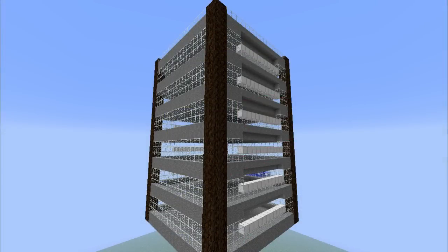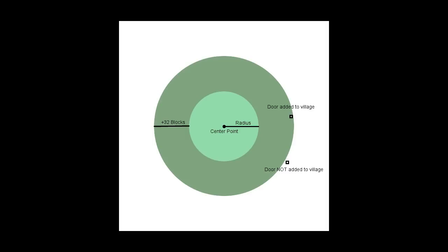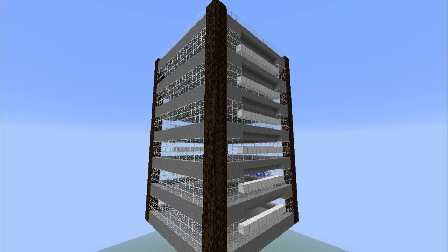Once a villager discovers a new valid door, it will first try to add it to each of the existing loaded villages in the area. For a door to be added to an existing village, the distance between it and the center point of that village must be within the radius of that village plus 32. So if a village has a radius of 32, a door placed 64 blocks away will be added to that village; if more than 64 blocks away, it will not. An extremely important point: when trying to add a new door to the existing villages, it checks those villages in the order they were created — older villages are tested before newer ones.